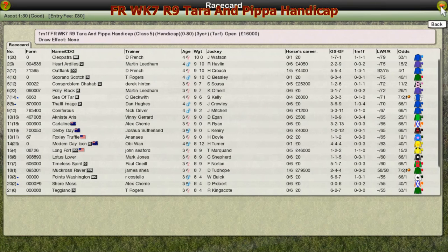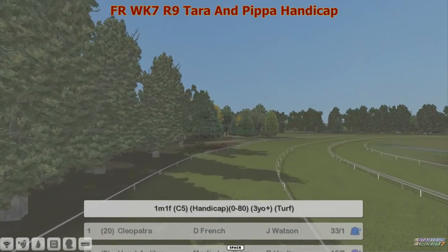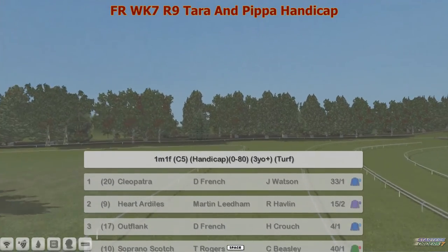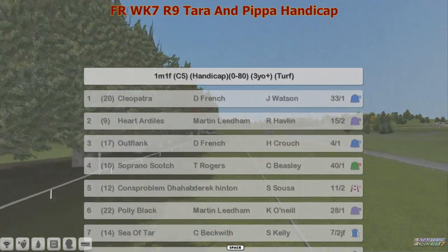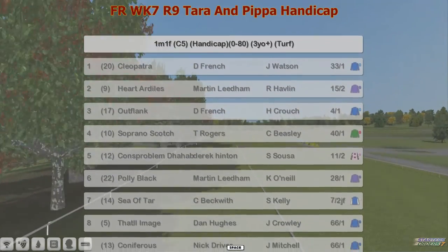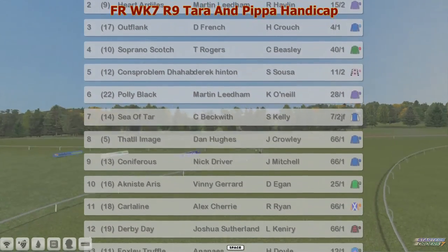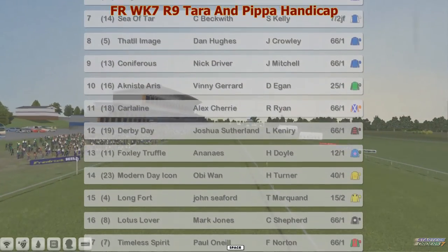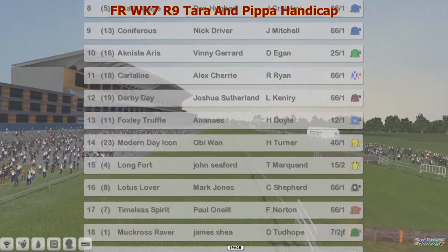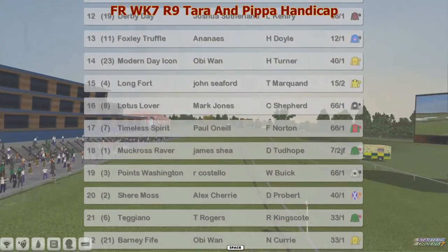It's a one mile one furlong race, a handicap rated 0 to 80 for three-year-olds and older. It's a big field: Cleopatra at 33 to 1, Hard Odlers at 15 to 2, Out Flank 4 to 1, Cons Problem 11 to 2. The joint favorites are Sea of Tar and Long Fort at 7 to 2, with Mark Ross Raver also finding money at 7 to 2. 24 runners take to the post for this one-mile one-furlong race.